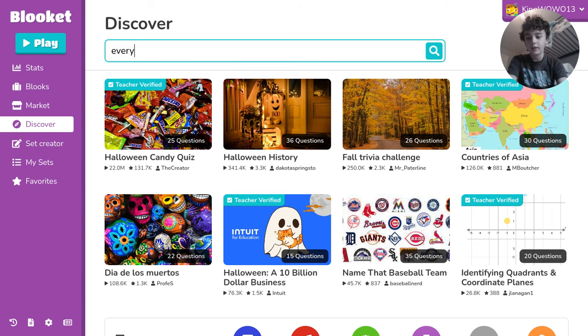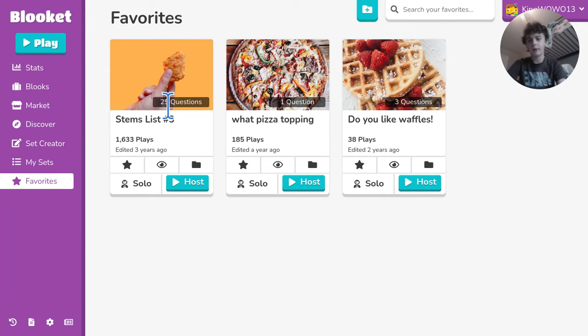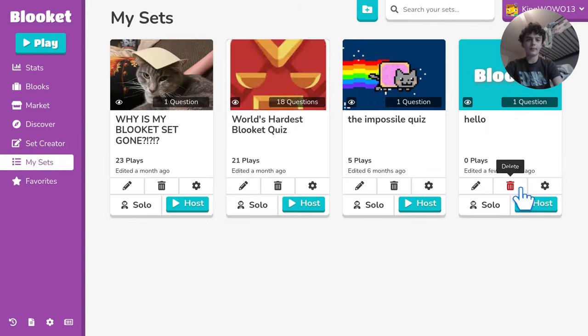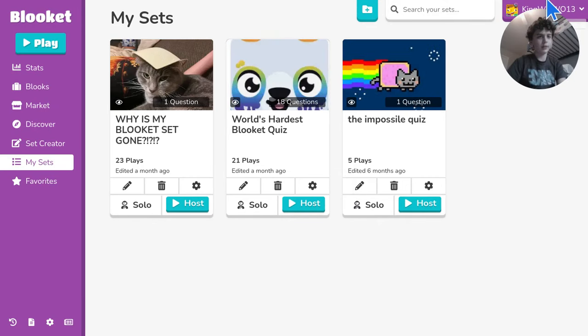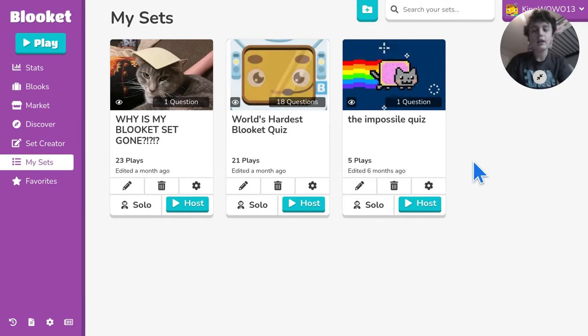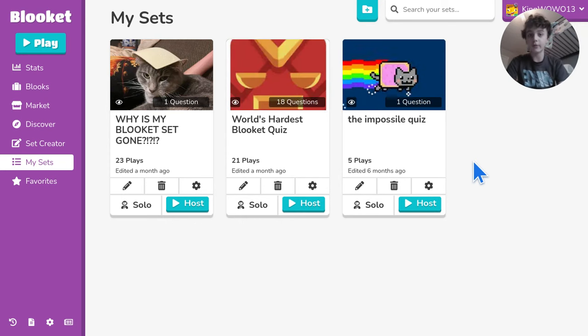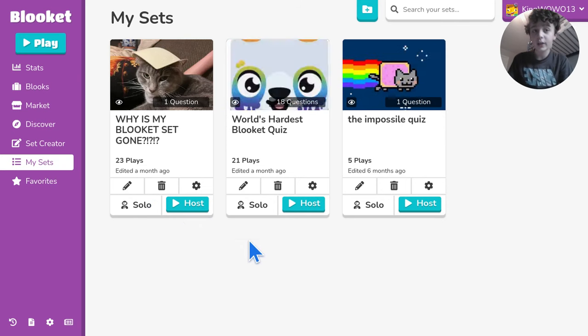You don't have to make it yourself — you can also find one if you look up something like 'every question is correct.' I did lots of them and you can go to my account kingworld13 and find it there. Basically just make or find a set so that when you go play games it can actually be pretty easy to earn tokens.